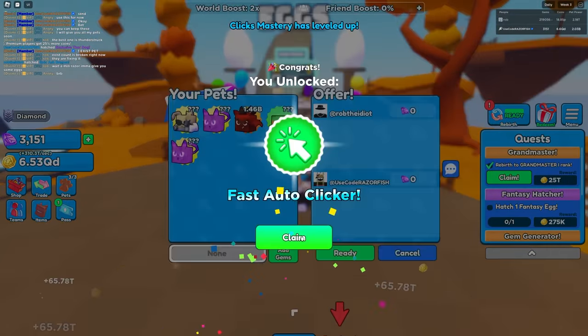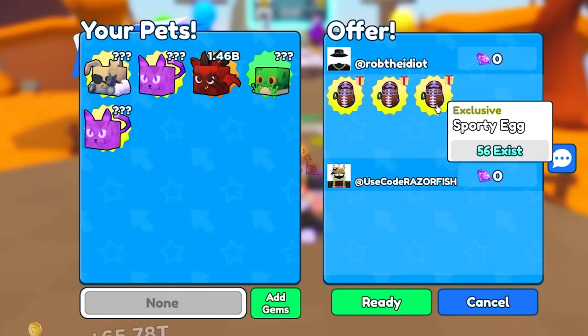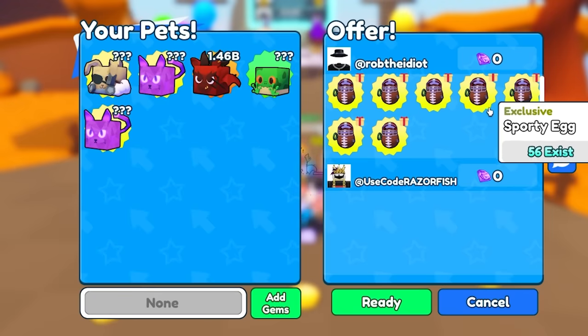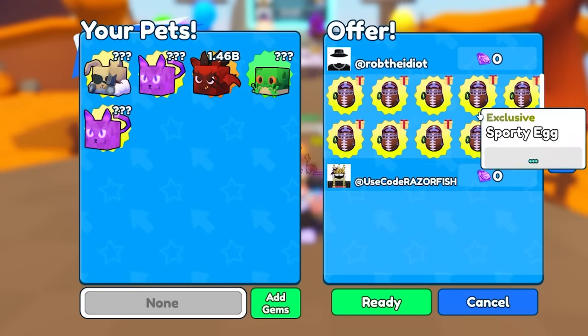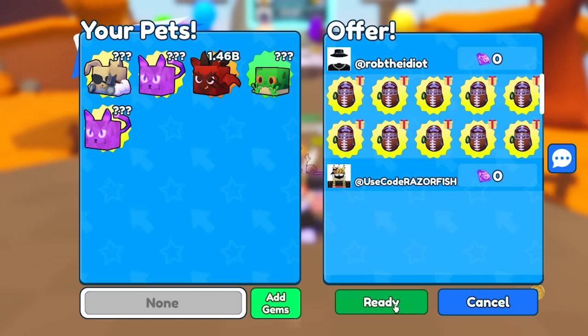Fast auto clicker - that's Robux, okay I'll buy that too, 300 Robux, why not. Rob just sent me another trade - what does he have this time? Sporty eggs - one, two, three sporty eggs, 56 exist apparently. The exist count is broken so I'm not sure if that's true. But maybe these pets are really OP.